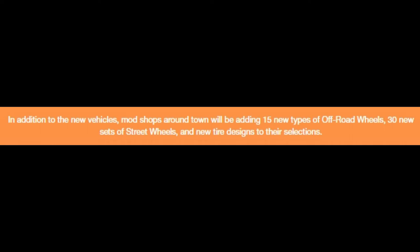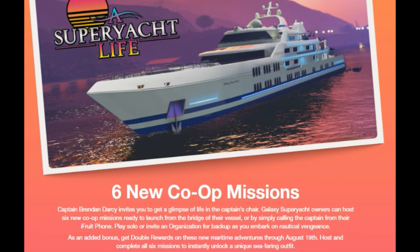In addition to new vehicles, mod shops around town will be adding 15 new types of off-road wheels, 30 new sets of street wheels, and new tire designs. A bit like how the lowrider and motorcycle wheels have the whitewall tires — we could be getting some different types. Very nice.